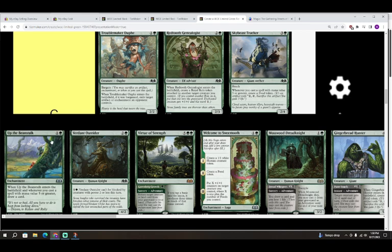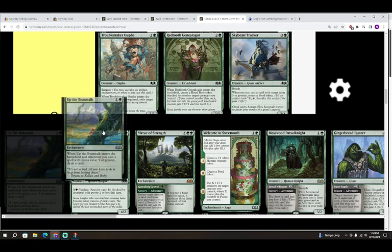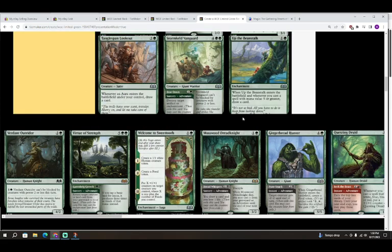Next is Up the Beanstalk — colorless and a green for an enchantment. When it enters and whenever you cast a spell with mana value five or greater, draw a card. I'm giving it a B. I'm not sure you ever draw two cards off of it, and I don't know how many five-mana-value spells you'll reliably have, but B is a safe place. Colorless in a green at sorcery speed for a draw effect will help smooth out your draws, and even if you only trigger it three or four times it could help.